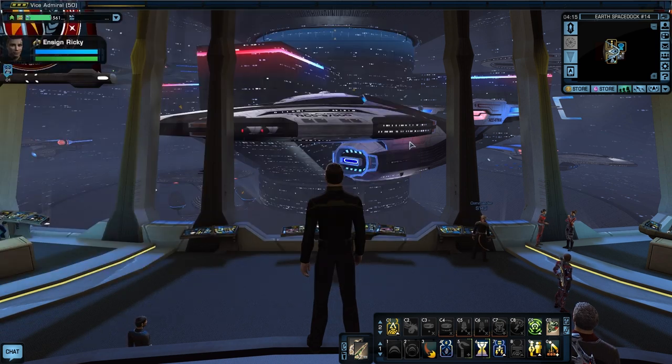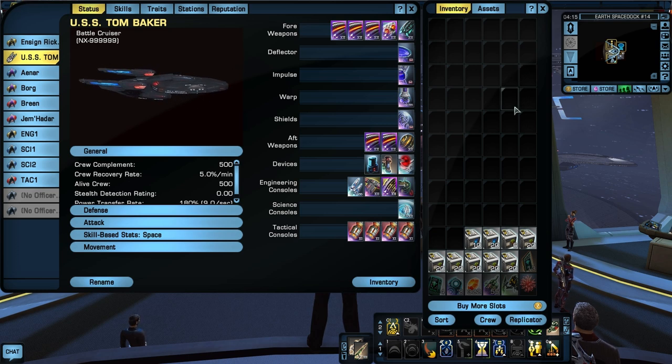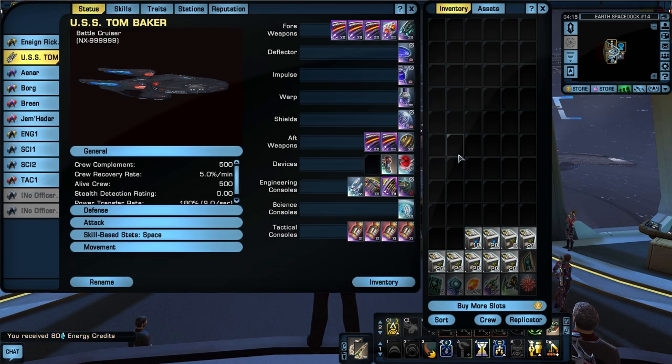I do have a bunch of fleet stuff. Let's go ahead and look at the USS Tom Baker — this is the Avenger Battle Cruiser. As you will notice, there are a bunch of new fleet level weapons here. I have used the fleet and done the fleet marks to get fleet credits to beef up our weapons on the Avenger. So I may not have Adapted MACO yet, but at least I've got some really powerful weapons. And what I did is I decided to go with a beam build on the Avenger, not a cannon build, even though it can support it.